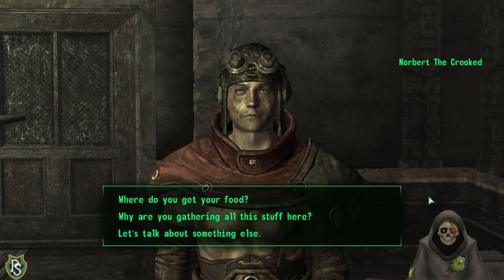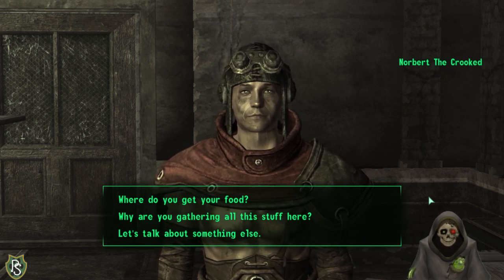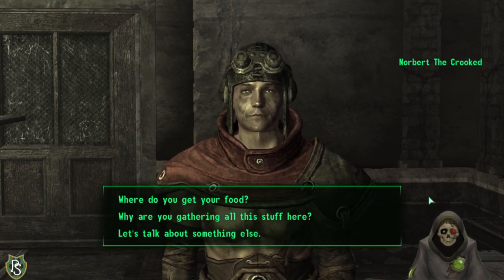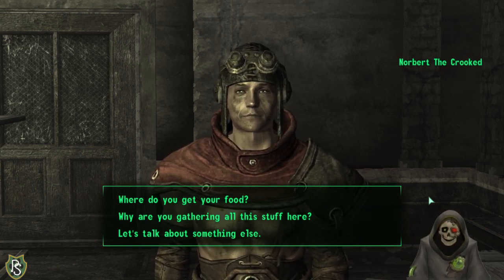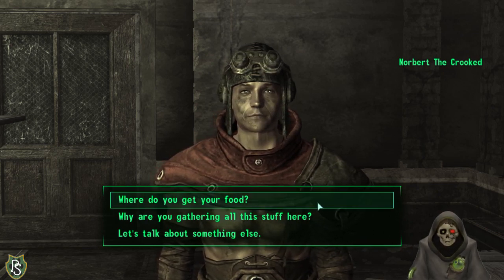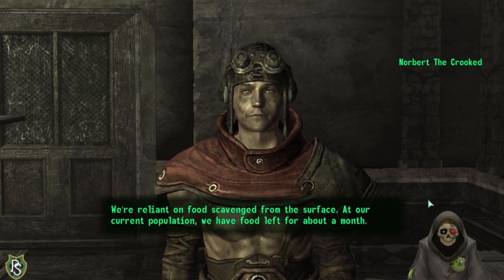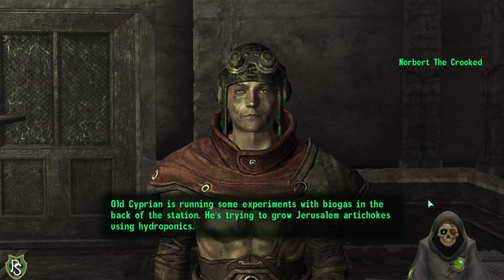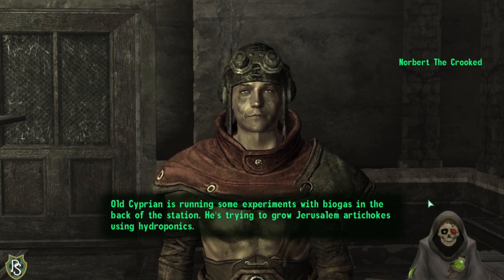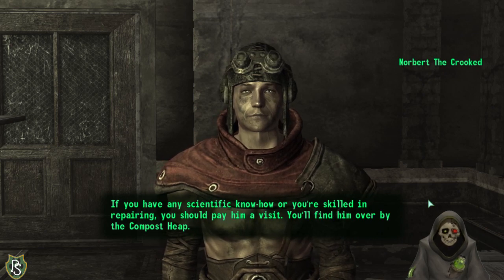She says this place is a safe haven for people willing to fight for survival. I'm playing a Fallout 3 mod — Fallout Zero. She mentions they're relying on food scavenged on the surface, but they're running experiments with biogas at the station. She suggests I visit them near the compost heap if I have scientific knowledge or repair skills.